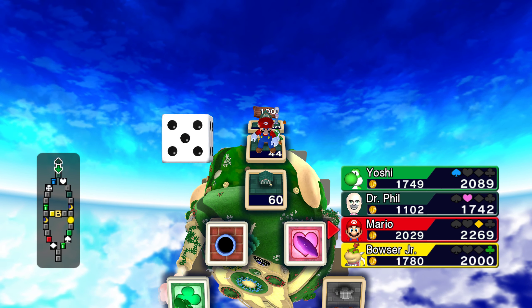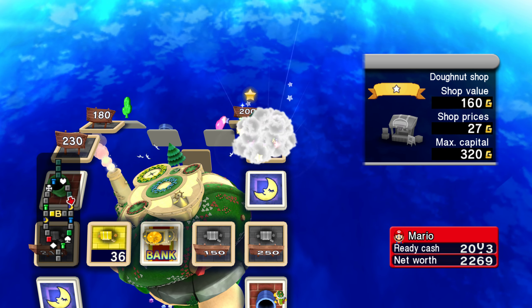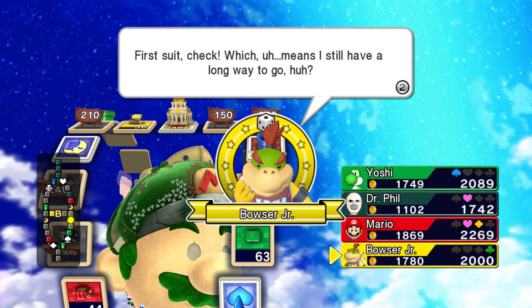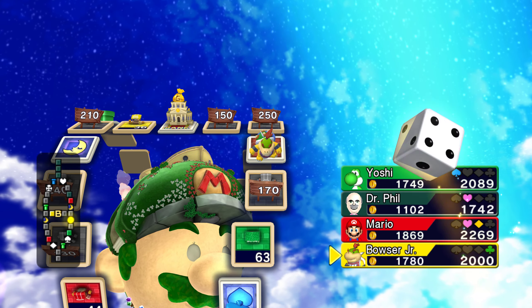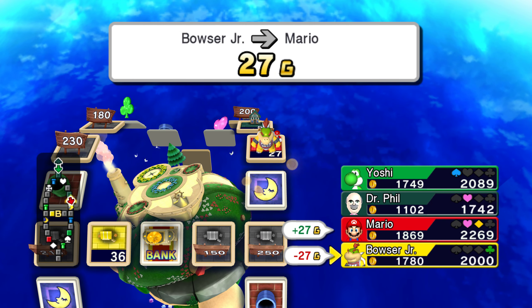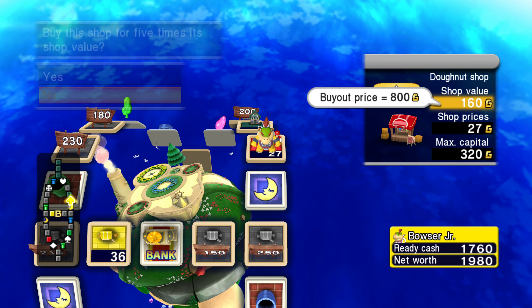Princess Peach will be so happy — the princess that you fail to save on multiple occasions, Mario. She just wants to go with Bowser. Hopefully Mario knows that. She doesn't care about Mario, she just wants to go with Bowser. Why does everyone land on Mario's properties? You couldn't get one higher to land on mine.